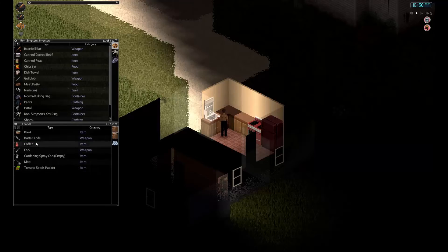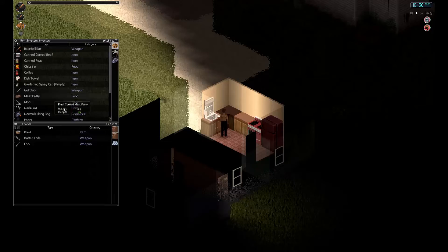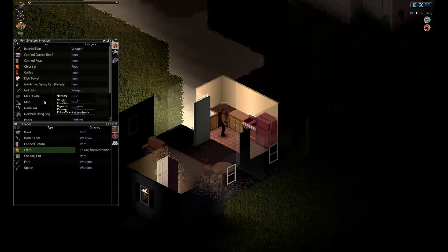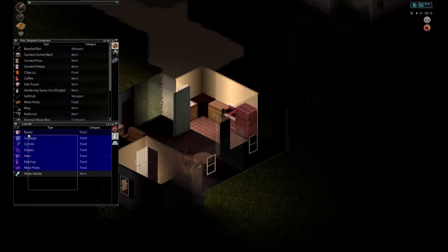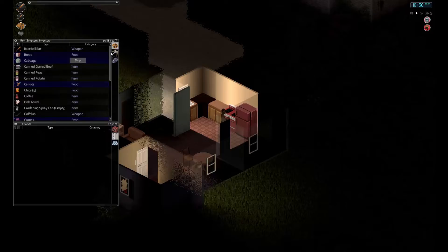Canned corn beef. Coffee. Garden spray. I don't know what to do with the mop yet — we'll find out. We're a bit overweight already so we need to be a bit careful. Potatoes — yes. And then here's the fridge. Take all that. It's a meat patty! It's a meat patty — did I see that right?